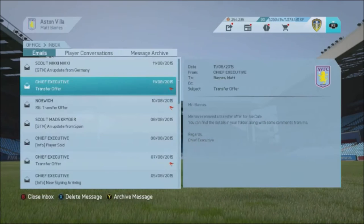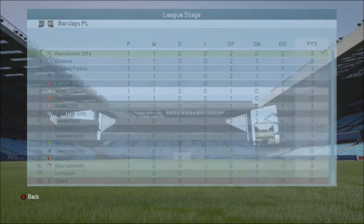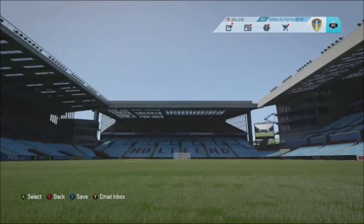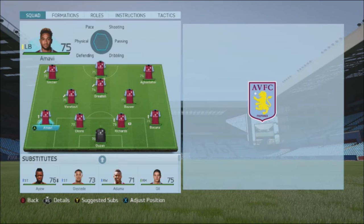One game in we're sixth. Manchester United won their first game too. I'm going to make one change — bring in Grealish for Gil since Grealish played much better in the second half. I'll also start Bazare for Veretout. Apart from that the team looks strong — Traore up front, Adomah-Bonglahor, Sinclair, it's a pretty good first 11. Let's see how we go against Manchester United at home — anything here is probably a bonus.